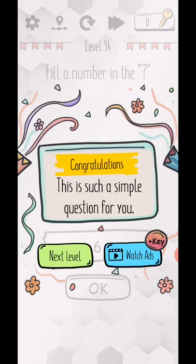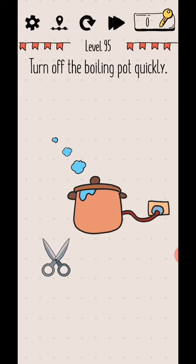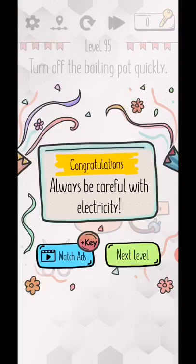Level 95 — turn off the boiling pot quickly. Just tap and hold on the switch and move it outside. Drag it downward, but be careful with electricity. Yes!